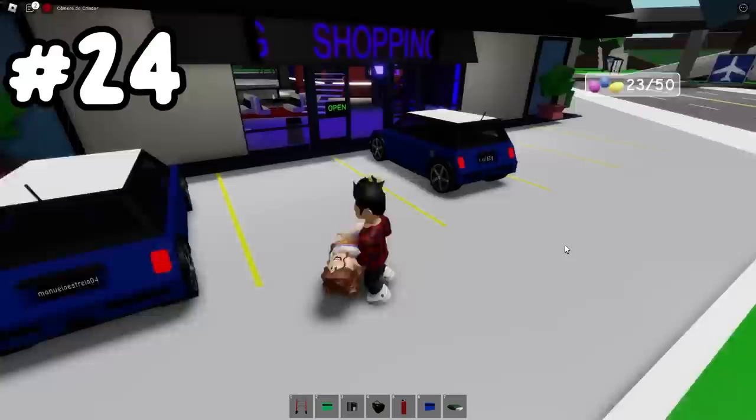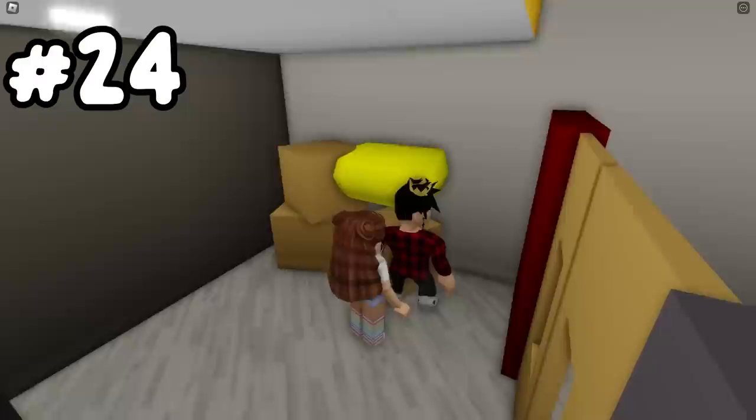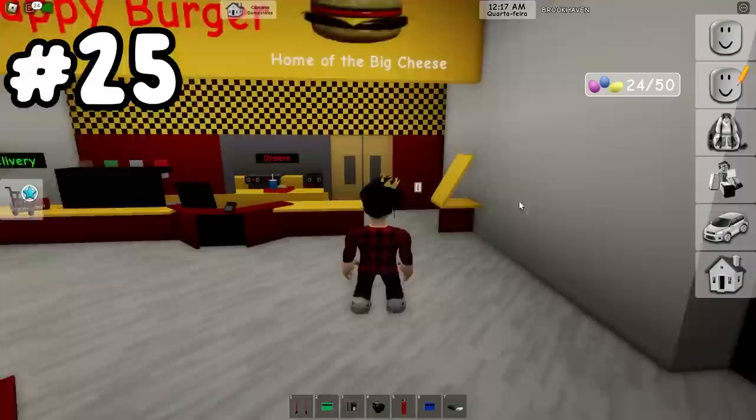Our next egg is at the mall. Our egg will be found inside of Happy Burger's kitchen. We'll just need to get a bed right here, since there is an actual secret room behind this wall. Now we just lie down on it, and we'll find egg number 24 in this weird triangle-shaped room.